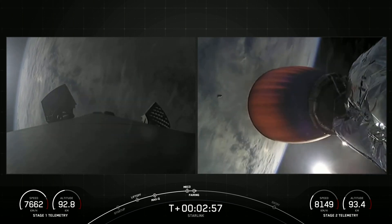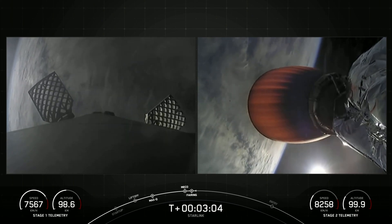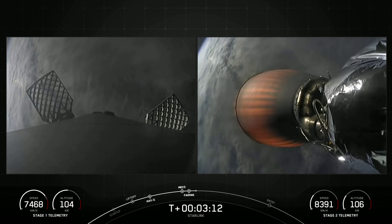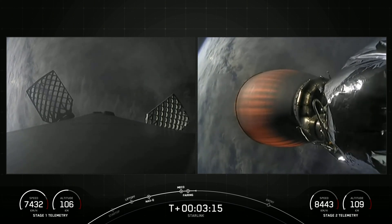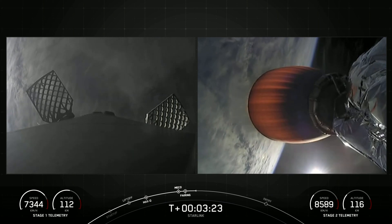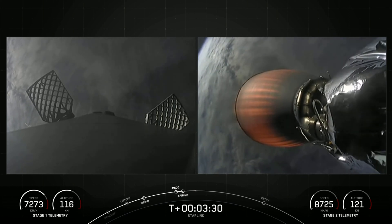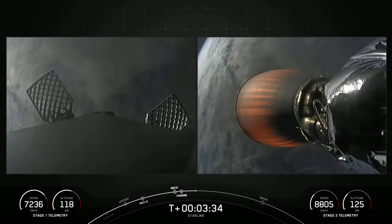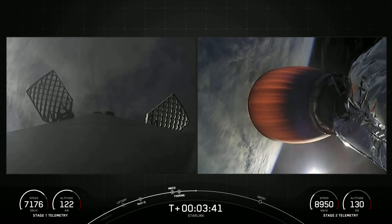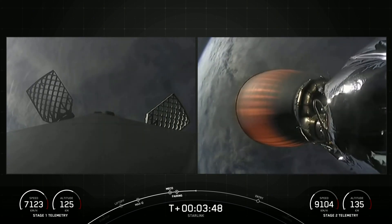As you may have just seen, we had MECO, stage separation, SES-1 — the MVAC engine on your right-hand screen lit up — and we had fairing deployment. The fairing halves will be making their way back down to Earth, and we will be attempting to recover them with our recovery vessel, Doug, today. On your left-hand screen, you can see that the grid fins on the first stage have deployed. Acquisition of signal, Bermuda.